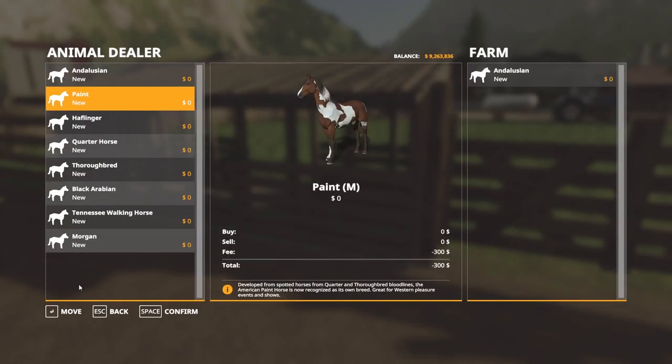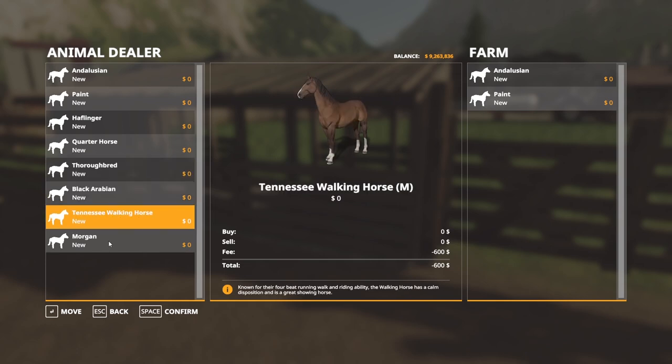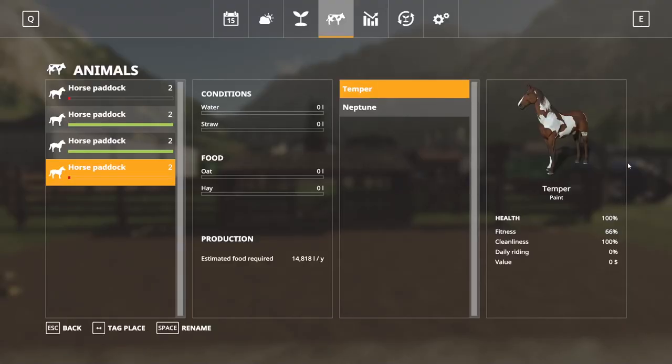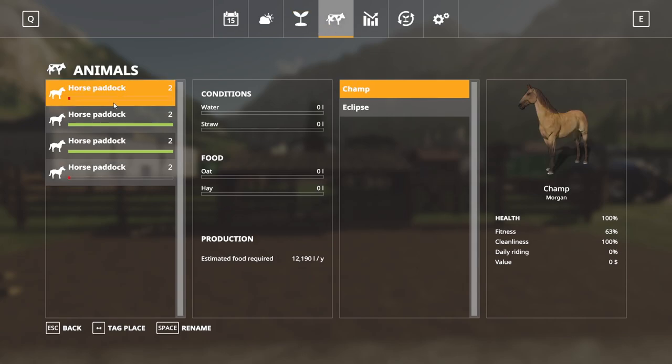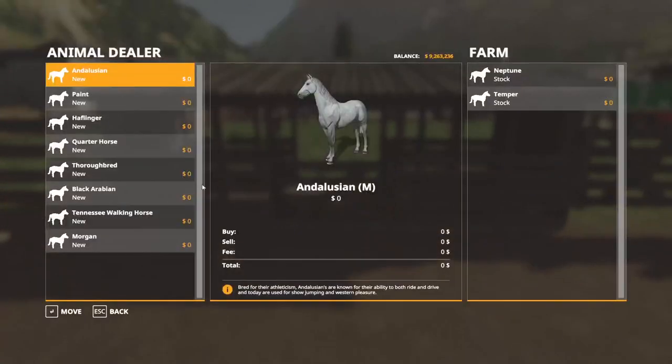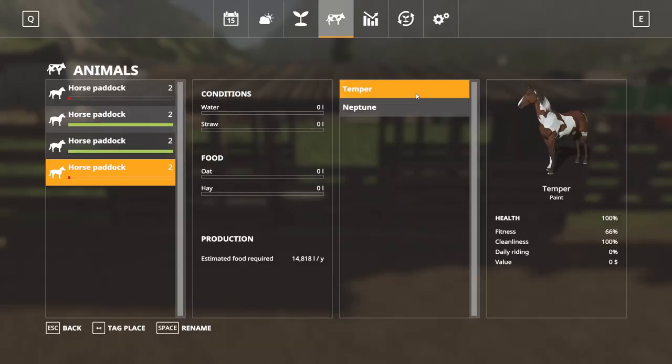Let's go ahead and put in one Andalusian and one Paint. The next stable over I have one of each of the next breeds, and so on for the remaining two stables. If we confirm that, it's going to cost $600 to transport them. Now if we go into the Seasons menu — hit Alt-S to open it — under Animals at the top, Horse Paddock, I have four placed. Down at the bottom it gives you an annual food requirement estimate, which can vary depending on health, fitness, and other factors. This is just an estimate for what you have right now.